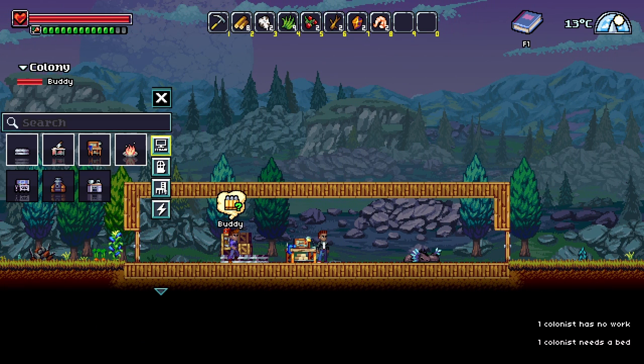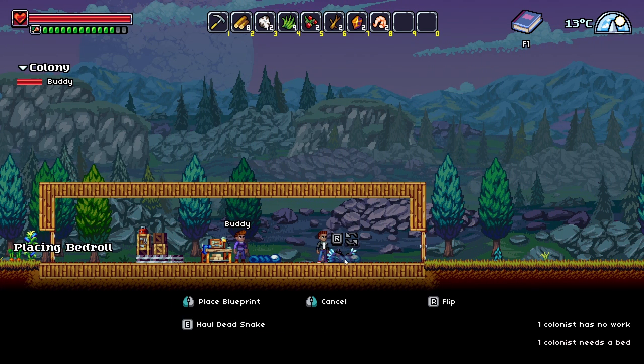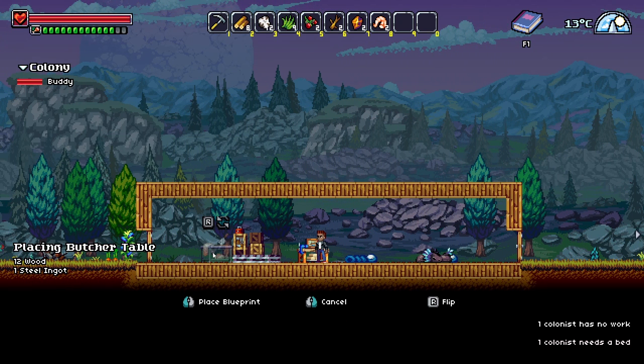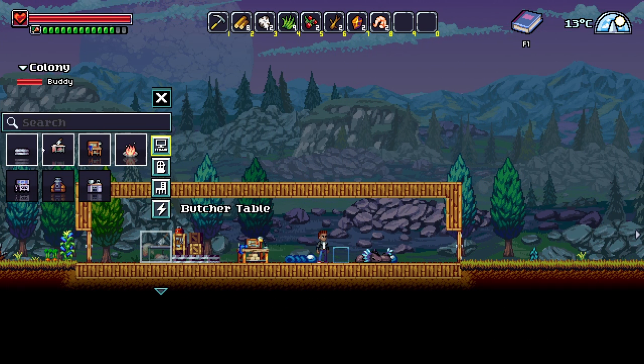He needs a bed, I think. Let's see — free placement. I think this is a bed roll. What else can we make? A butcher table — let me make it here. Campfire. Let's make everything that we can.